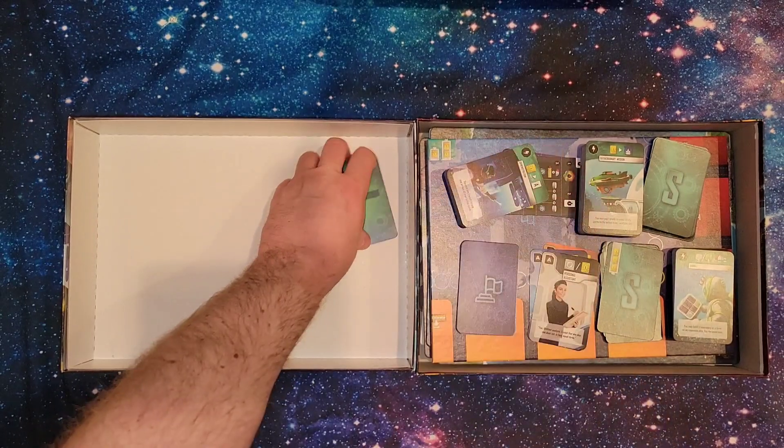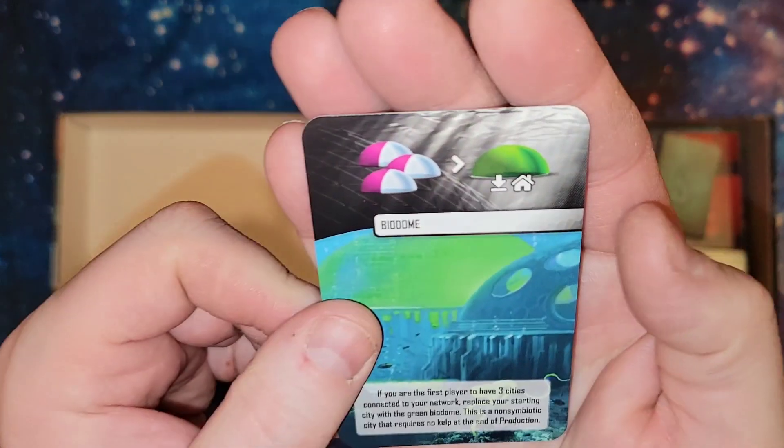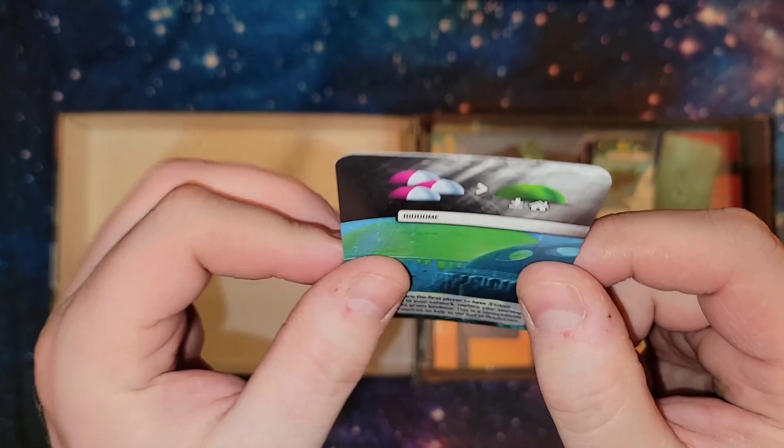Last but not least, this last card here is promo number one. Remember I showed you at the beginning that one green dome? Well, this is the promo card for it — it came with the card. You can also get it from BGG as well.